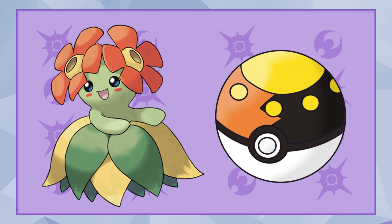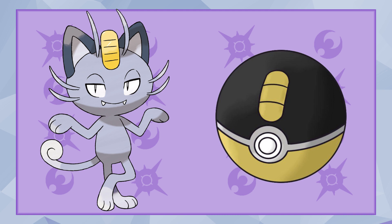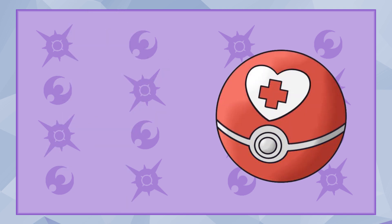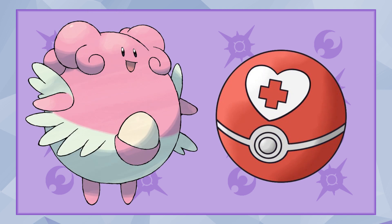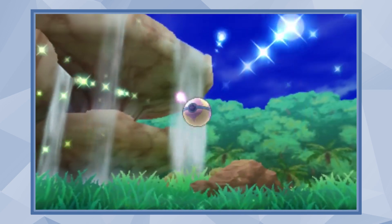On top of that, there's also a cool Pokéball known as the Money Ball, which gives you a 10% increase to prize money from trainer battles if the Pokemon has actually participated in the battle. And another really cool one is the Trauma Ball, which gives you a higher capture rate on Burned, Frozen, Paralyzed, or Poisoned Pokemon, and it also heals the status afterwards. It's kind of like the Heal Ball, except it also focuses more on status conditions.